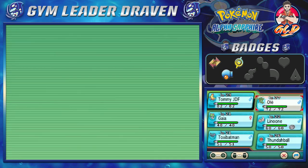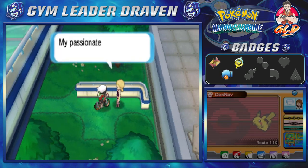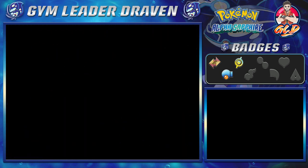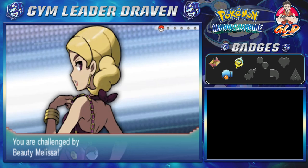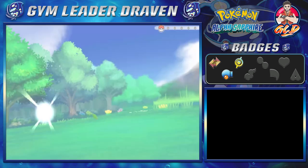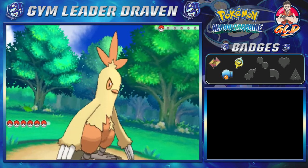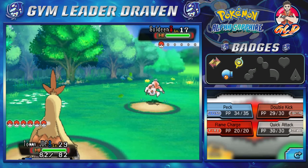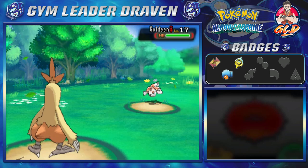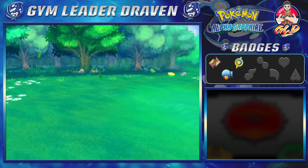Let's go ahead and take on this person. Here we are taking on Beauty Melissa, and she will be coming out with Goldeen. Goldeen is not really a threatening Pokémon to me right now, so let's go right ahead with a Double Kick, get it over and done with. And bam — Goldeen defeated!